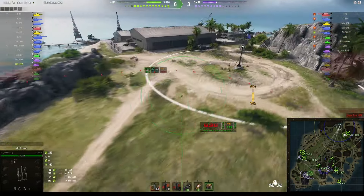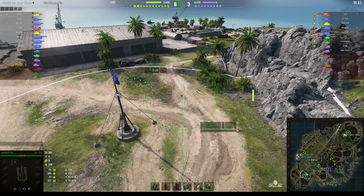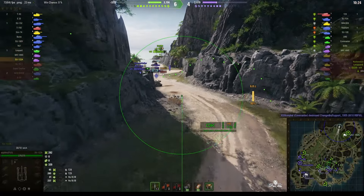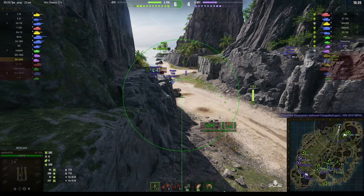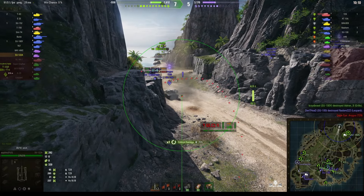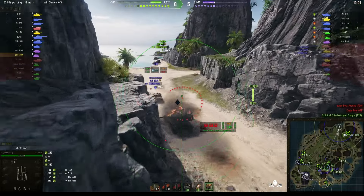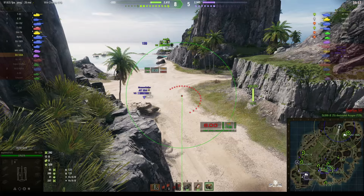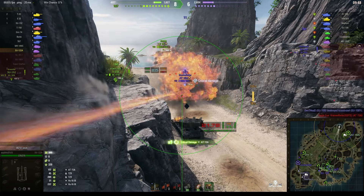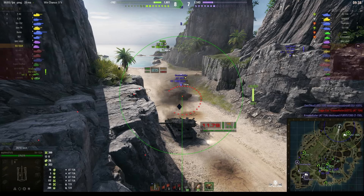It might be much better if he went a bit further forward while he's reloading, to get closer to the enemy. It would also change the angles to make it easier to get shots. That Gorilla's in a position where we can't hit him, but there are a few enemies to the south. If he moved forward, the T-29 and AT-15A might come within range. He goes for the corner again, splashes the T-29, gets some stun but no stun assist. He then tracks the AT-15A and is getting stun assist.